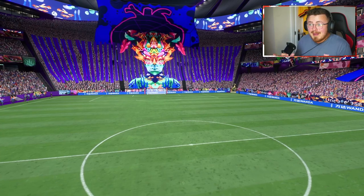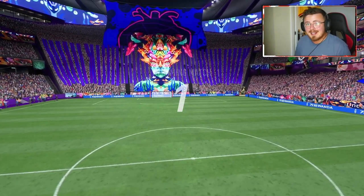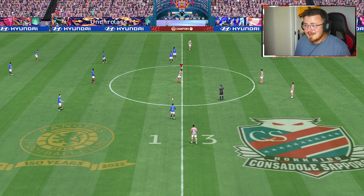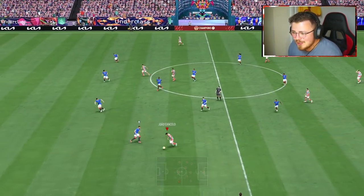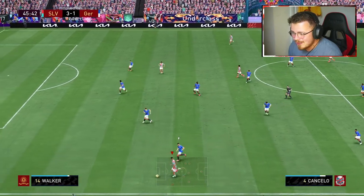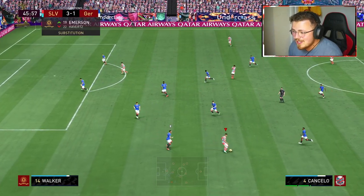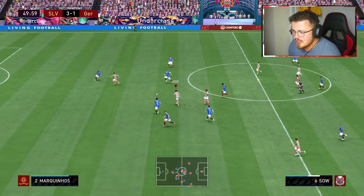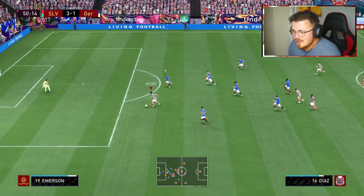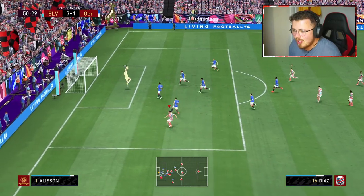He's basically an ideal box-to-box centre mid to partner a more defensive-minded centre mid like Patrick Vieira, for example. There are a few things that may let him down — it's mainly just the price factor. A lot of people at the moment are madly, insanely hyped about Jude Bellingham being about 70k. How is that card so cheap? And does this man compare — is he in a similar ballpark to Jude Bellingham? That is the question you've got to ask yourself. Good bit of positioning from Sal, Luis Diaz thinks onside.